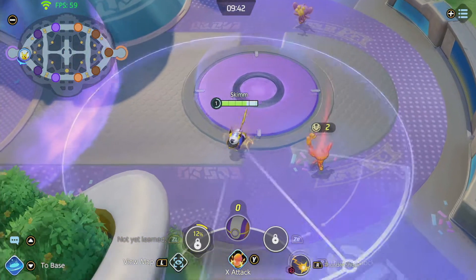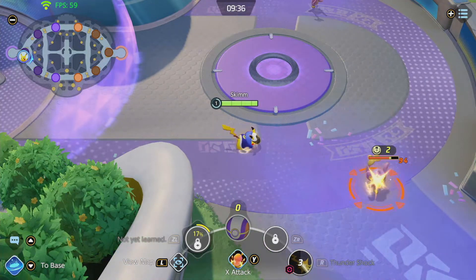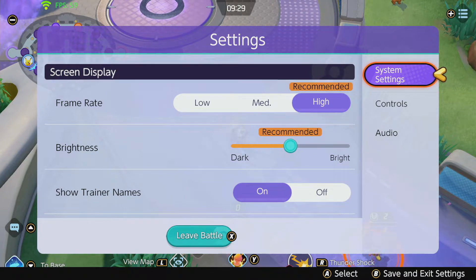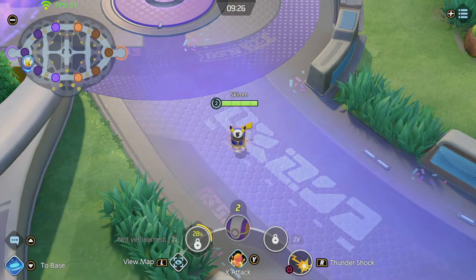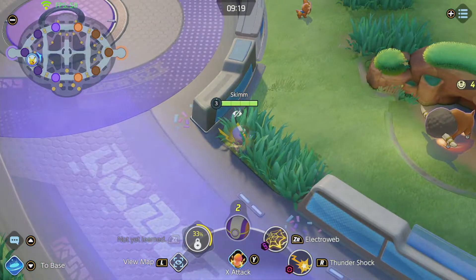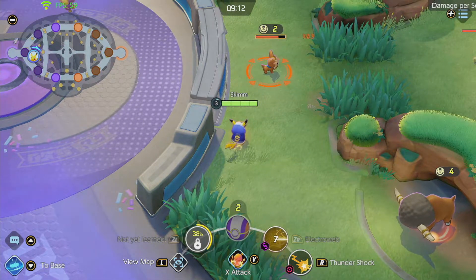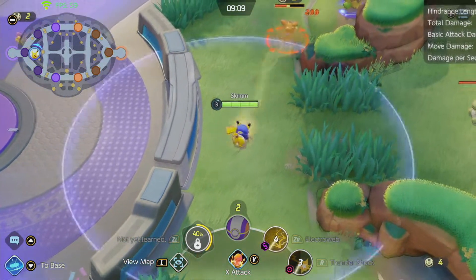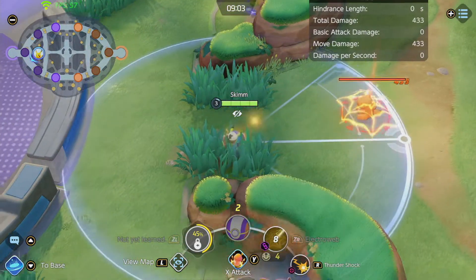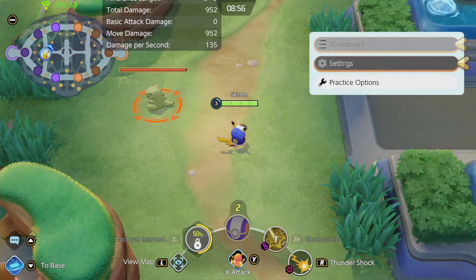Now let's look at the abilities in the gameplay demo. Thundershock starts at level 1 — it's immediate with basically no cast time. Electro Web, by contrast, has some travel time before it hits. Thundershock is essentially instant, which is important to know when you need to secure a hit.